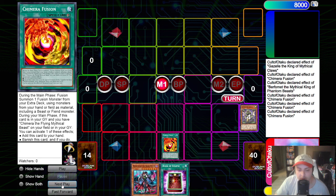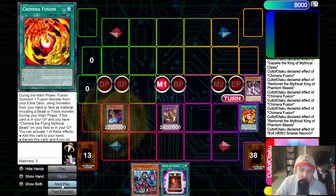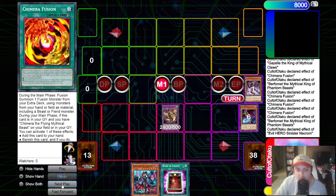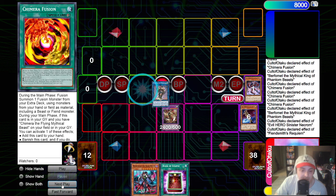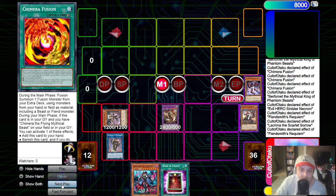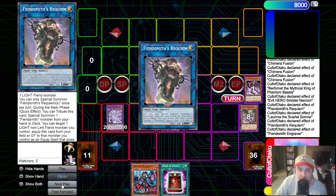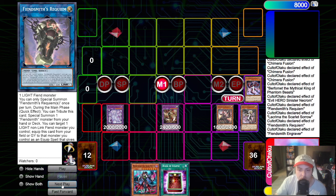From here, we're just going to fire Chimera Fusion again, fusing away the Cornfield Codal and the Chimera to make Berfomet. Berfomet is the only thing that can activate here, so we will use his effect, dumping Sinister Necrom so we can get some Fiendsmith engine going. We will use Necrom's effect, summon out Adusted Gold, then it's just simple Fiendsmith plays. We link one into Requiem, and instead of summoning out Engraver, we will be summoning out Lachryma. We use Lachryma's effect to dump a Fiendsmith card from deck to grave - we dump another Engraver. Then we use Requiem's effect to equip itself to Lachryma, and contact fuse into the Necroquip Princess.